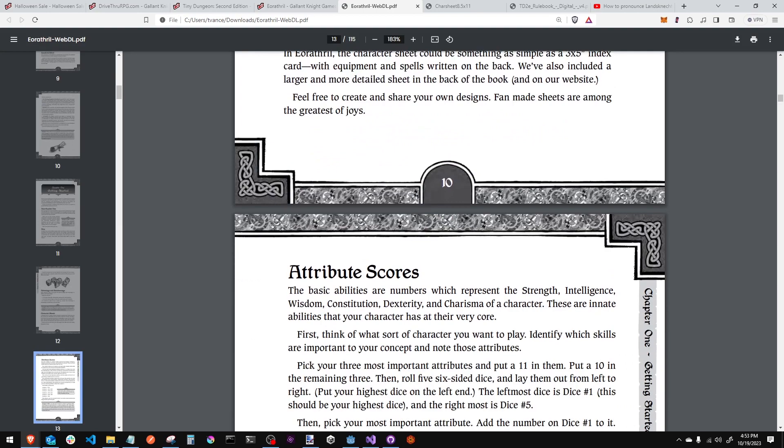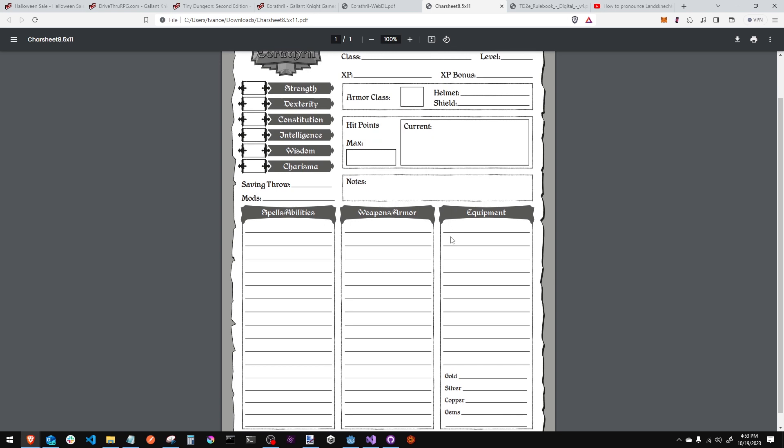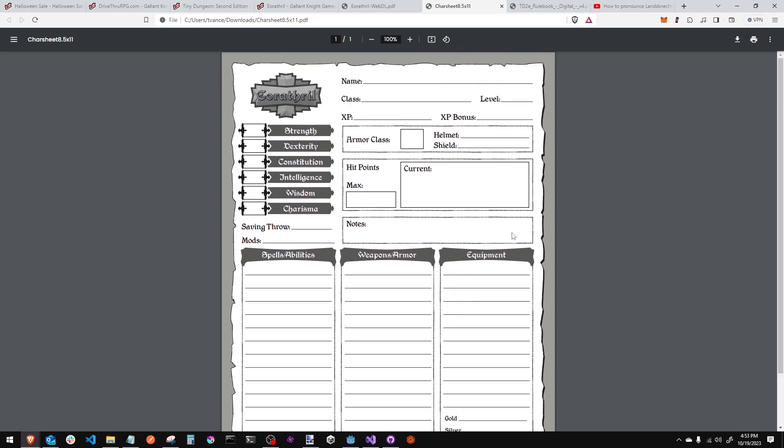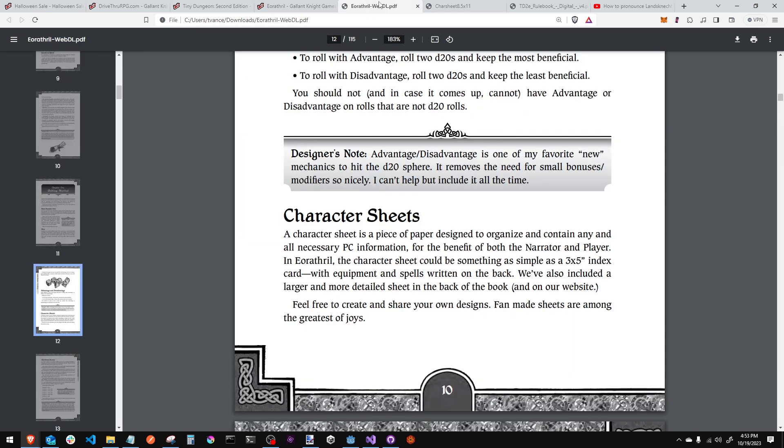His character sheet is very nice — crisp, clean, concise. You've got your attributes, your stuff you need, and not a lot of bogus stuff. Saving throw — we'll get into that in a minute. Here's your modifiers, spells. That's all you need. Let's play the game.